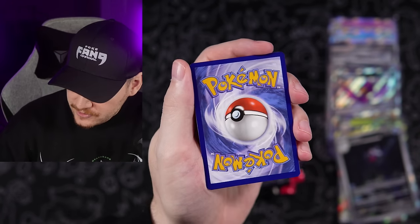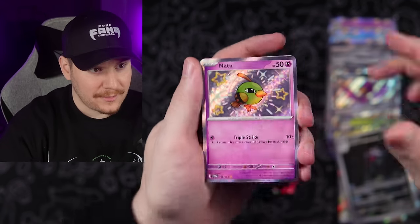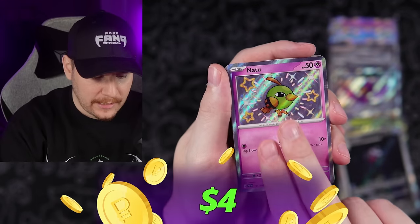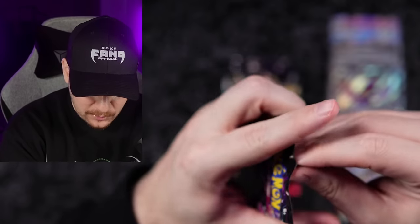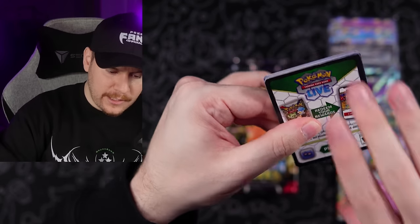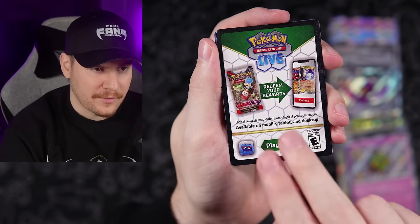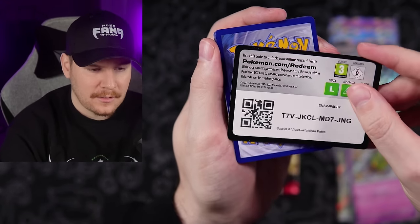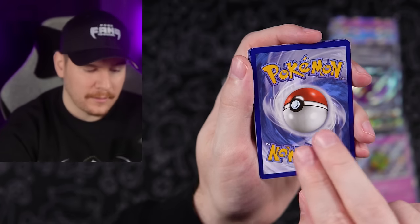Code card going out to the Fang Gang. Punchy's energy again. Not too — there we go, a baby shiny! An Ultra Ball and a Mabosstiff. I really want to see a special illustration rare in this video — we haven't pulled one yet. In 33 packs I think we can do it. It's harder to pull a special illustration rare in just 33 packs a lot of the time, but sometimes you get lucky and we've been known to get lucky here.